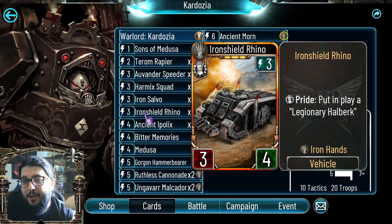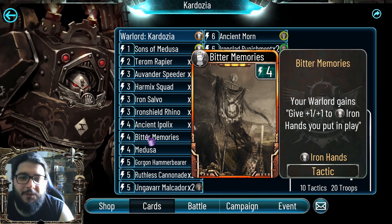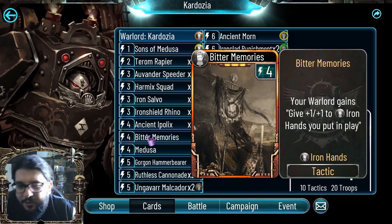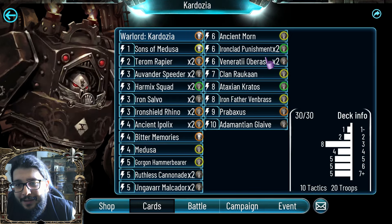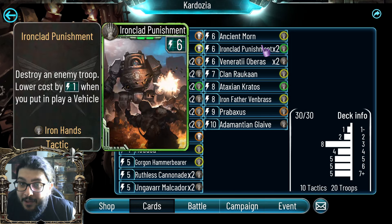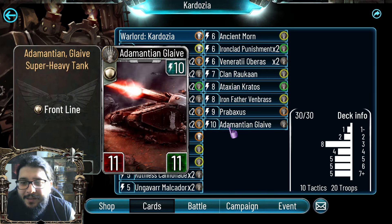We have double Iron Salvo for a bit of damage plus the ability to lower some costs. Iron Shield Rhino is a very good vehicle to drop at three cost because of the ability to generate legionaries. Ancient Dipolix once again for great vehicle synergy. Bitter Memories — one copy is fine because it's four cost, not five, and it scales in the long run. Gorgon Hammer Bears for augmentics. Ruthless Cannonade for AoE. Ogevar Malkador, Venerati Oberus for great pride abilities. Ancient Mourn for cost reduction. Ironclad Punishment as hard removal. Clan Rakan to drop heavy vehicles early.